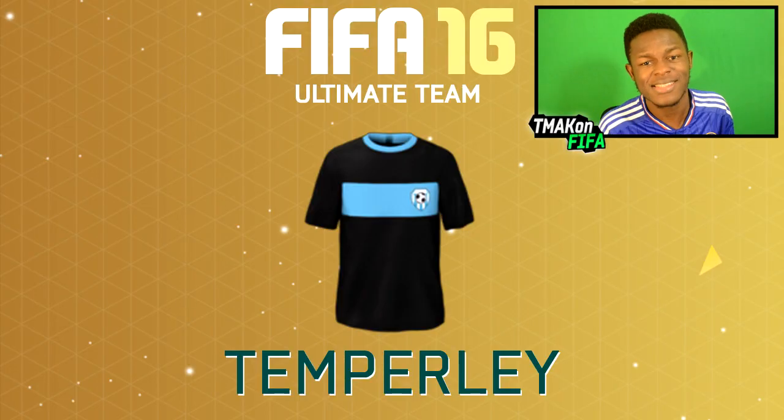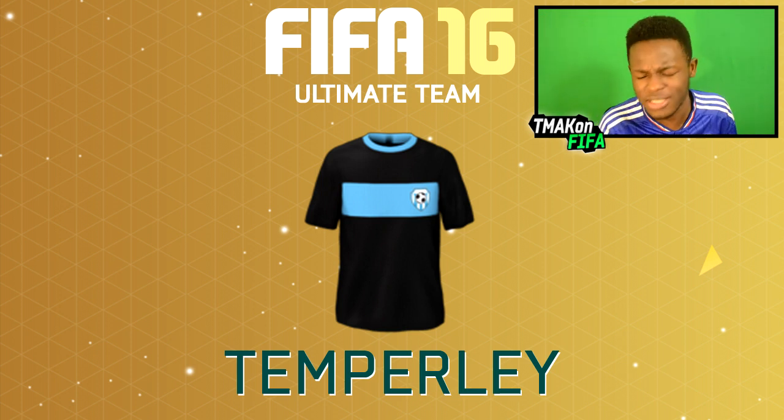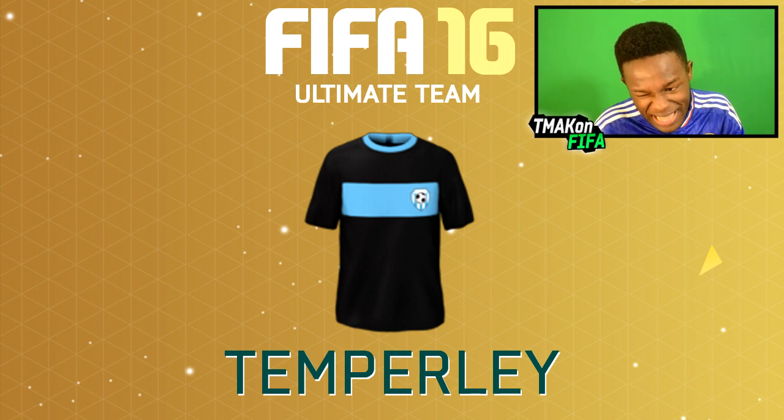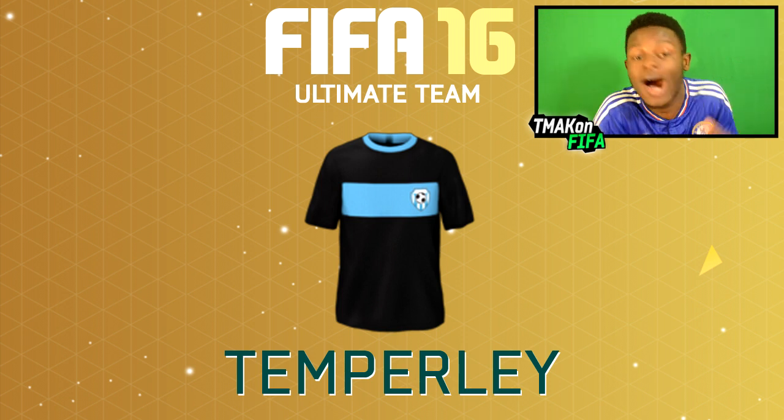Originally in this video I was going to give you a variation of 10 kits, but since you're still watching I thought I might as well show you a bonus kit. This is the kit as you can see there, and the team it's used by is called Tempoli — I think it's an Argentinian team. Nevertheless the kit looks quite cool. It's black and that blue stripe just puts the finishing touch on it. In game this looks sick and I can't actually wait to try out this kit myself.